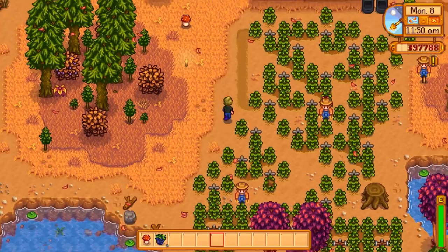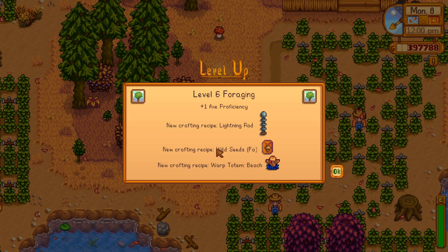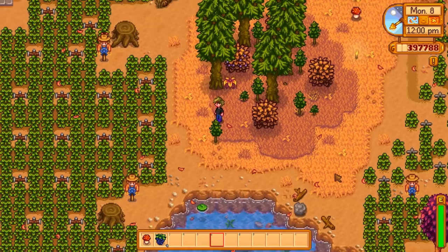At level six, we can make lightning rods. Once you make them, you put them in your field and lightning will occasionally strike them on rainy days — one day later they produce a battery. Batteries are good for some of the end game items, so make lightning rods whenever you can. We also get wild seeds for fall and can start making warp totems — this one will take you to the beach, though it may not really be worth the effort since it disappears after one use.